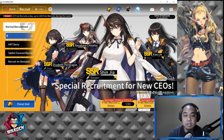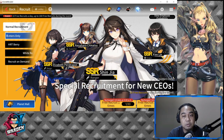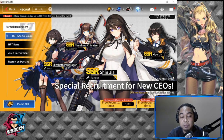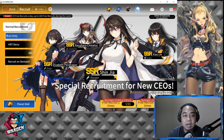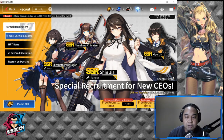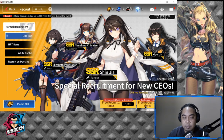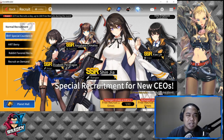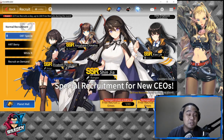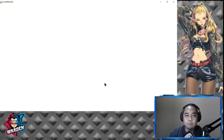The timer I have left is 20 days, so please make sure you log into the game within those 23 days to take advantage of the free recruit ten times for this banner. This is actually a special recruitment banner for new CEOs. Let's go through this recruitment to confirm it's a legit three pulls since three days have already elapsed.